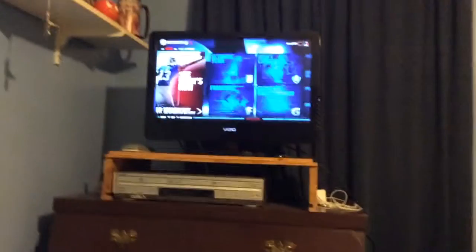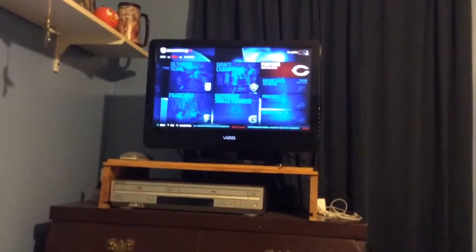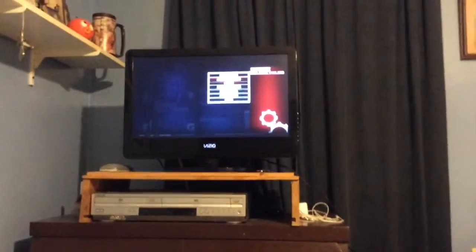What you're going to want to do: go to the home screen — as you see I'm not in any modes. Go over to customize, press customize, and go down to settings.